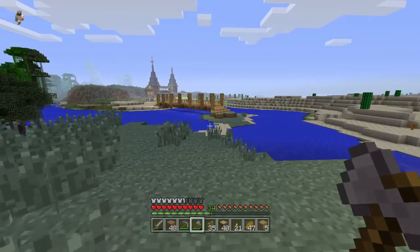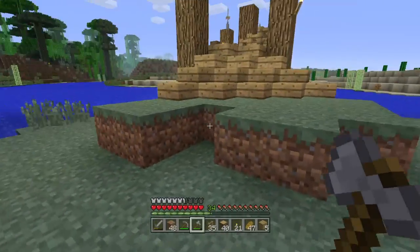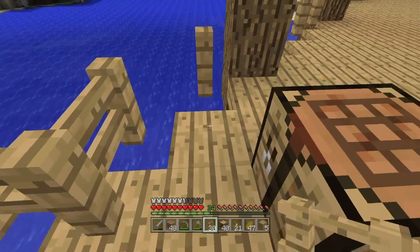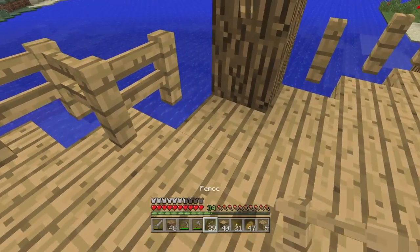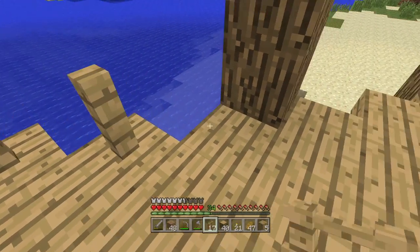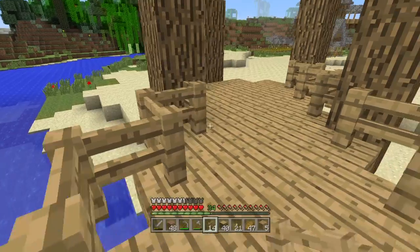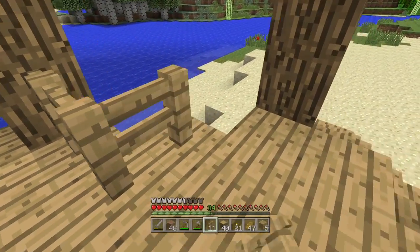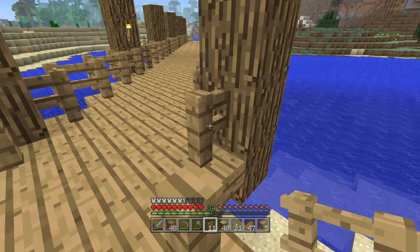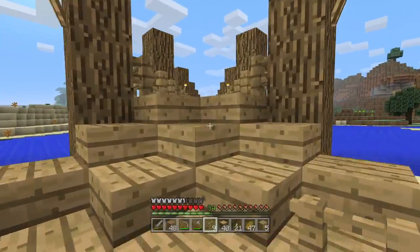I still need to work on the steps on this side because we need steps here — we'll get to that. Let's try this, take this out of the way, and this should still give us a pretty good walking path. A lot of trial and error — finding out what works good, what looks good to your eye — and just patience. So we've got a pretty good bridge going here already.